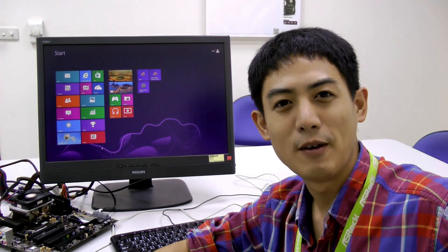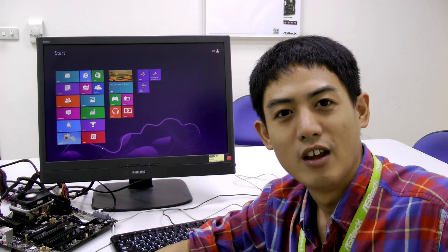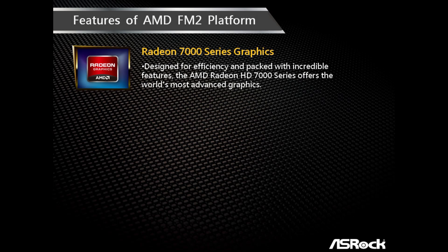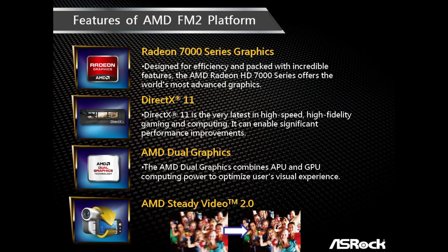Socket FM2 motherboards support A10, A8, A6, and A4 APUs, which all support AMD's Radeon HD 7000 graphics, DirectX 11 dual graphics, and AMD's Steady Video 2.0.